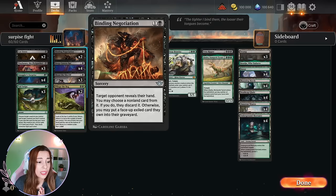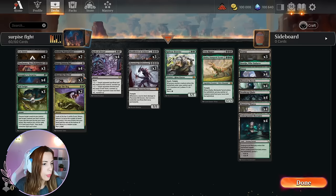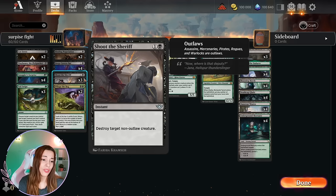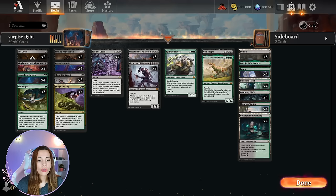We're just stealing things from the opponent's graveyard — it buys us some time while they're too busy worrying about Tiny Bones. We also have Smuggler's Surprise, Tail Swipe, and Binding Negotiation — I just want to try this card. It's a sorcery where target opponent reveals their hand, you may choose a nonland card from it and they discard it, or you may put a face-up exiled card they own into their graveyard. It basically lets you take down any removal they might have so you can combo. We have four Deep Cavern Bat for the same reason — to delay the opponent.